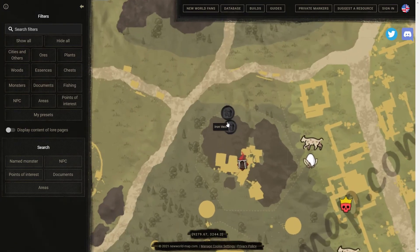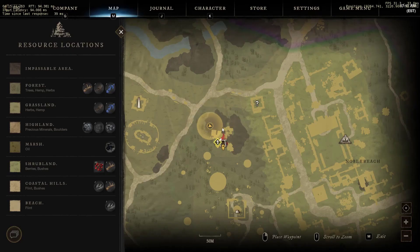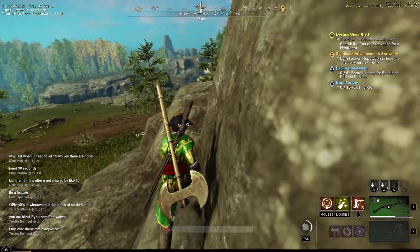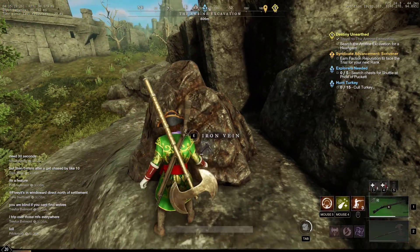So if we zoom in right here, I've got some iron veins available to me close to this excavation mine, and we're going to go ahead and see if we can find that. Back on New World, I'm right here and apparently the iron should be somewhere up here. Let's find out — and would you look at that, a big ol' piece of iron.